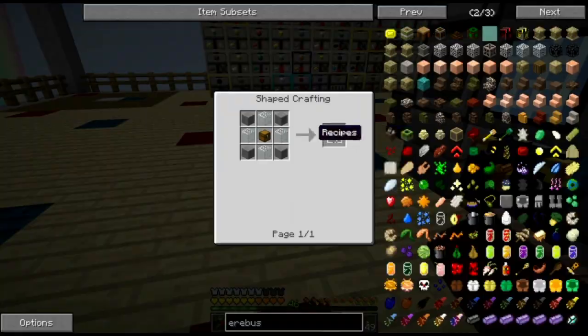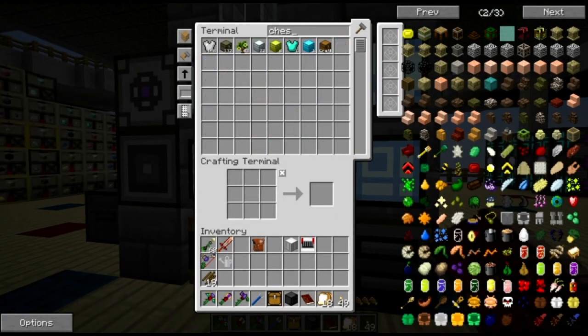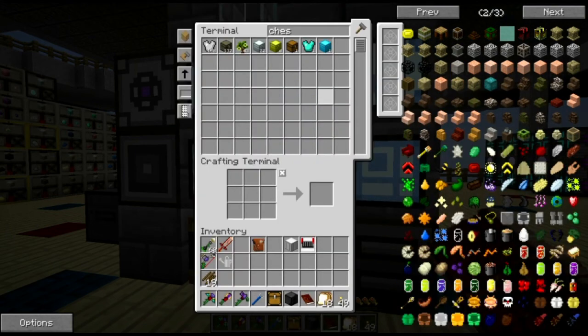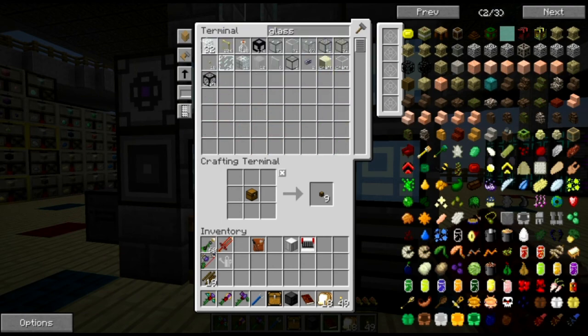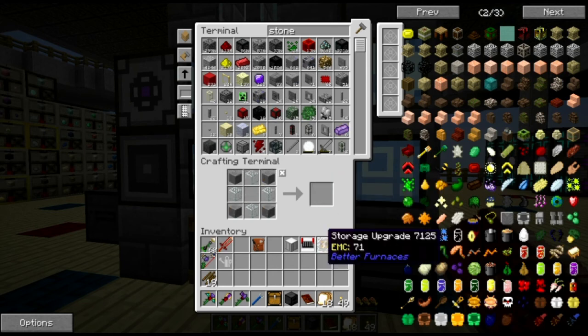For the storage upgrade: chest, stone, and glass. So we'll put the chest there and glass here. I might go ahead and use this upgrade as well, though I don't think it's going to be essential — at least not for what I'm doing. There's our storage upgrade.